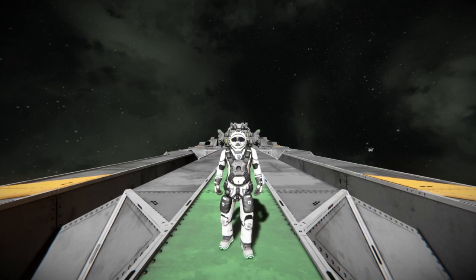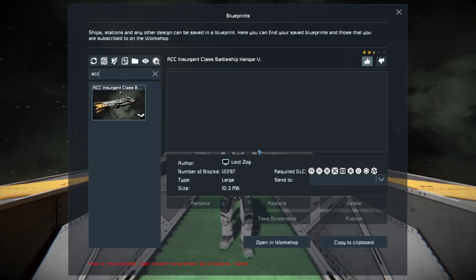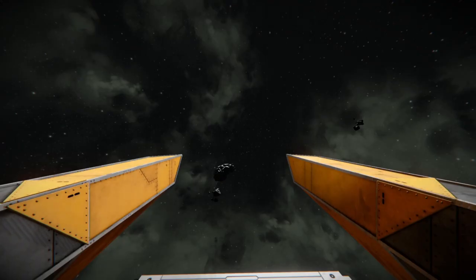Hello everybody, this is BadgerWild and we are back with another Space Engineer ship review video. This time we are reviewing something very cool from our good friend on the Discord, Lord Zog. Lord Zog put this up on the Discord recently, before I did the Battleship video, and I immediately went and looked it up. This is an ACC Insurgent Class Battleship Hangar V. No description, it uses all the DLC blocks, and I've already given it a like.